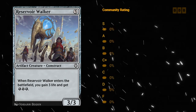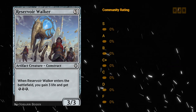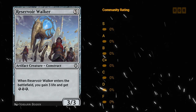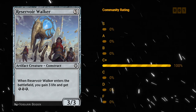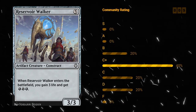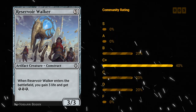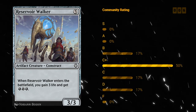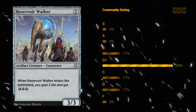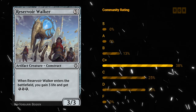Reservoir Walker — five mana 3/3 artifact creature Construct. When it enters the battlefield you gain three life and get three energy. This card very often didn't make the final cut. It looks playable on paper but it just doesn't make the cut very often, since it fits in the same slot where you'd typically include your vehicles, and the vehicles are typically just better. Walker is probably just a D.